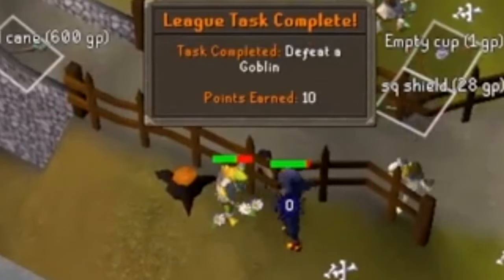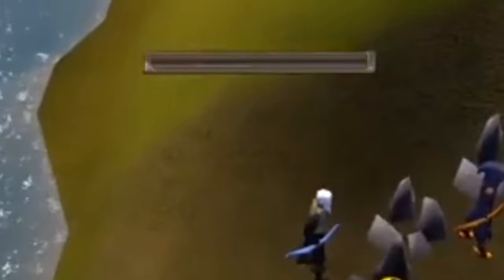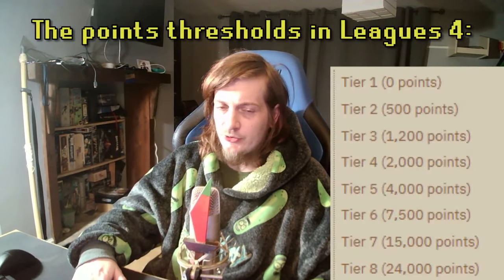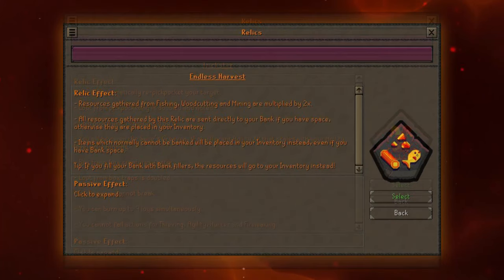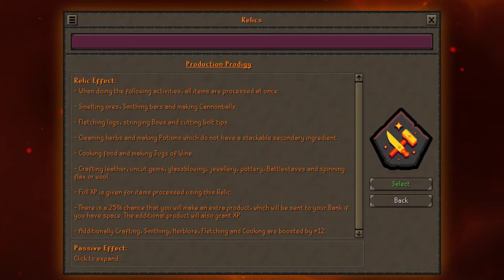As you progress, your main way of figuring out what to do next will come from the in-game task list. There'll be hundreds of tasks split between each region, each worth varying amounts of league points. At certain thresholds of league points you gain access to new tiers of relics — you usually have a choice between 2 or 3 different relics, which are super-powered permanent buffs that drastically change the way you play the game. You'll get your tier 1 relic as soon as you log in, which is usually a skilling buff. Previous examples include the auto-pickpocketing Trickster, the AFK-friendly Endless Harvest, and the instant material processing of Production Prodigy.